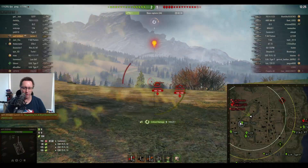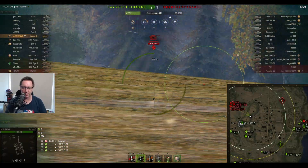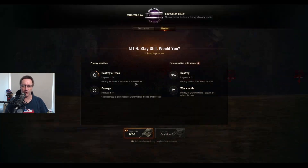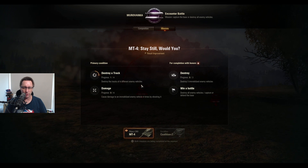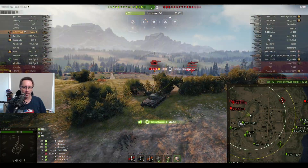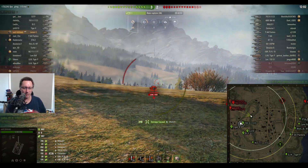sy91 is on a personal mission as well as trying to get a third mark of excellence. The mission requires tracking four enemy tanks and also causing damage to an immobilized vehicle four times, plus three kills and a win to complete it with honors. He shoots the Mutant — now that's part of the mission.